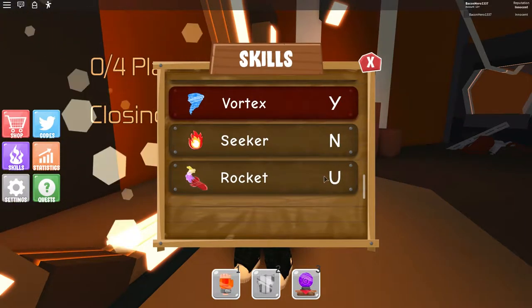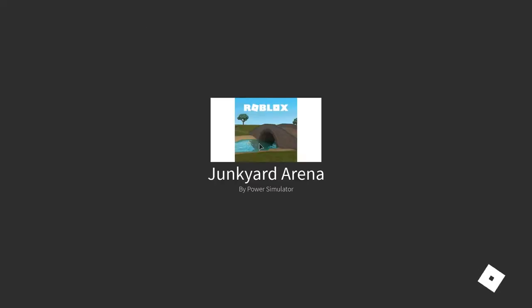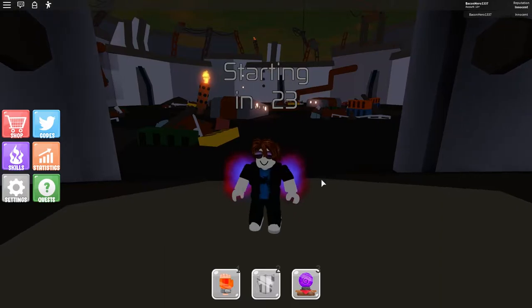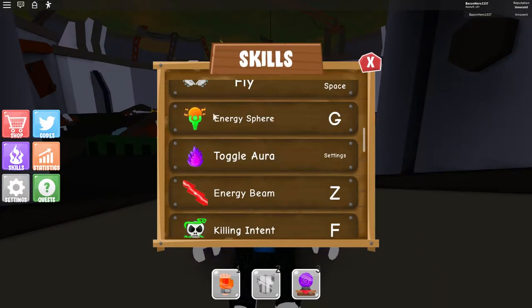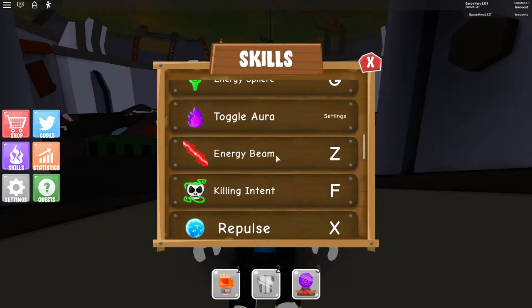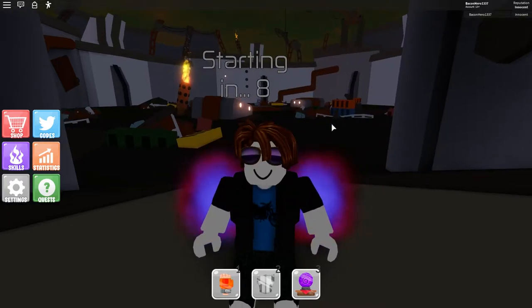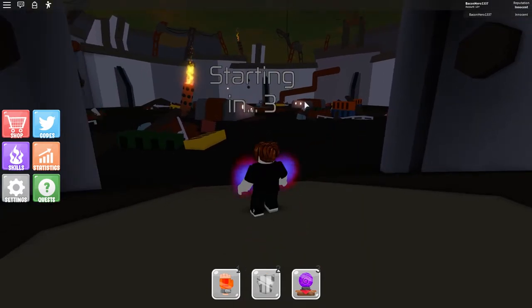Right here — rocket with the U button. You have to click the portal twice; it has to say one of four players. I was dumb — I hadn't clicked it properly. Here we are starting in 24. Now there are a couple of strategies. If you're a completely free-to-play player, your best shot is the energy sphere, and if you get lucky, the energy beam. For me, I'll be using vortex because it's super easy to use. Also maybe seeker — I'll give seeker a go because I never used it in the original fight.